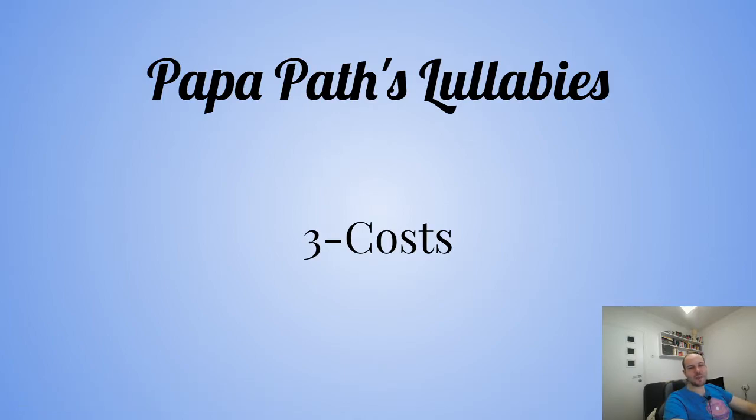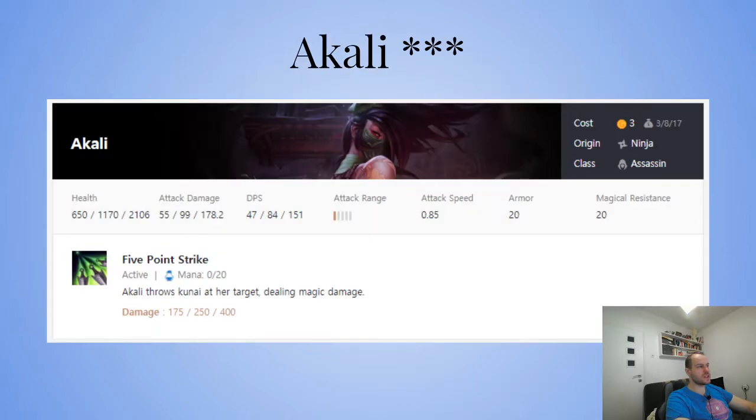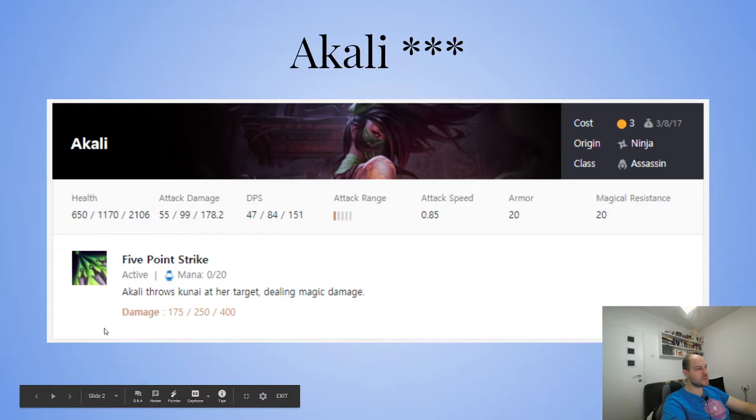Hey guys, Path of Gaming right here bringing you another one of Papa Path's lullabies. Today we're going to go over three-costs. The first three-cost is Akali. Akali throws her kunai at her target dealing magic damage — 175, 250, 400 magic damage.